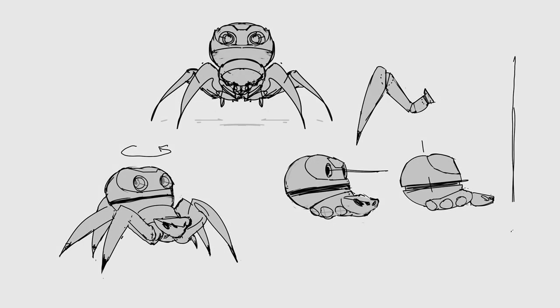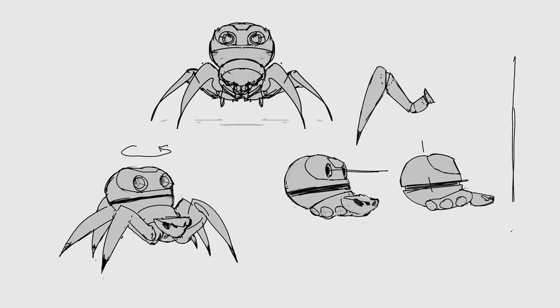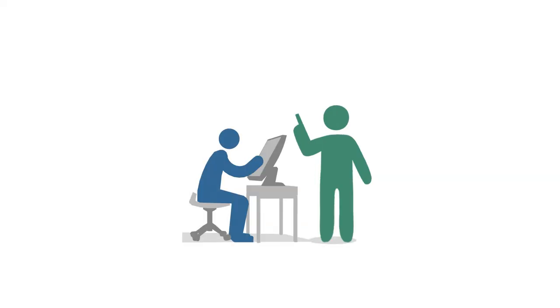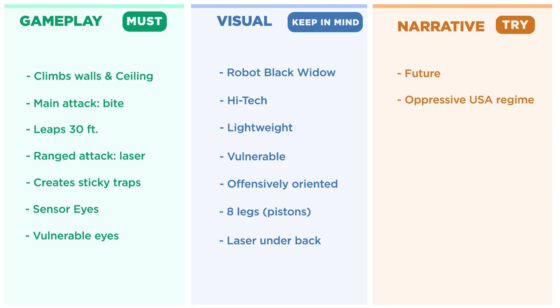So far, our enemy design is looking okay. First, we were given a short brief, and from that brief we made a draft. Then Ryan came back and said the design got a lot of new updates. So we dug in, we broke down the brief, and what we were left with was a clear pile of requirements. But that's not a second draft. So how do we turn this list into a drawing?